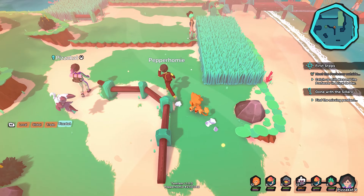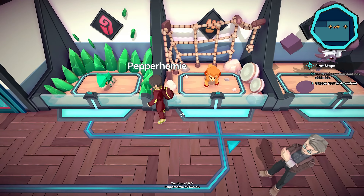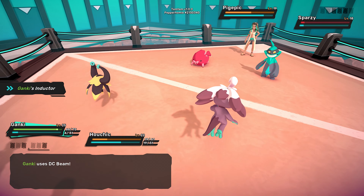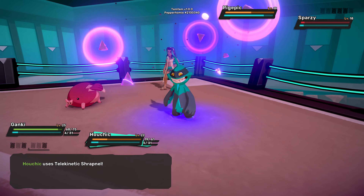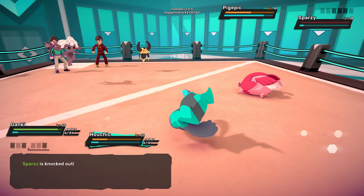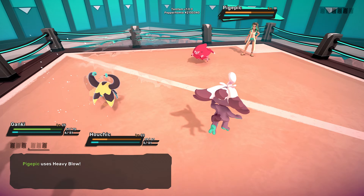Now when it comes to gameplay, you will first customize a character, then after some dialogue, you will choose from three starting monsters called Temtem. From here, you are free to jump into the co-op action. All battles are done with two Temtem out on the field, with each team consisting of six Temtem. If playing co-op, each player will use three of their Temtem to form a team of six.